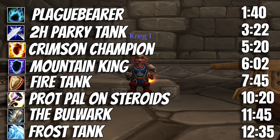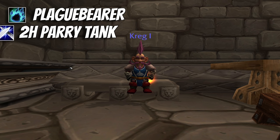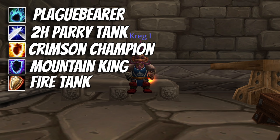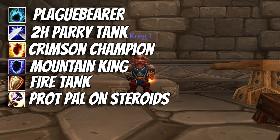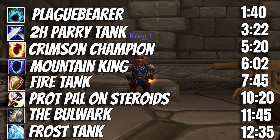I'm going to list them on the screen now. If you'd like to skip ahead, timestamps will be on the screen and in the description below. The eight builds are: the Bear Tank (also known as the Plague Bearer), the 2H Tank (also known as the Parry Tank), the Crimson Warrior (a paladin tank), the Mountain King (your nature damage tank), the Fire Tank, a regular Prot Paladin, the Bulwark (prot warrior with a twist), and the Frost DK.